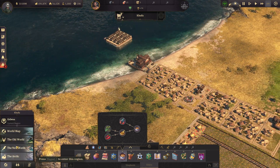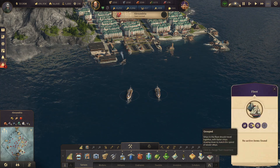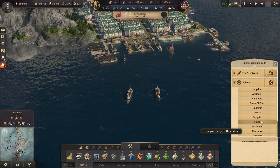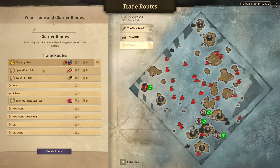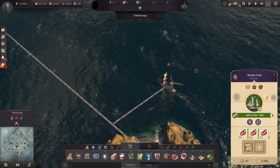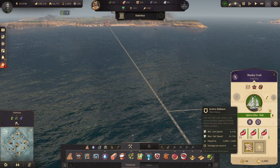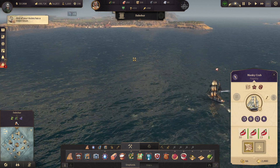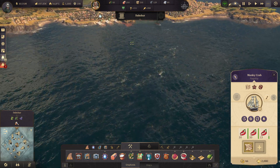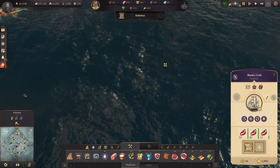Let's go to the old world and see — yeah, they're all set actually. Let's send these to Khufu. Then I'm going to take this Manky Crab off its route. He's taking them right now. So once he drops those off at Dashur, I'll get rid of that route and create a new one, or put the cargo ship on the pre-existing route.